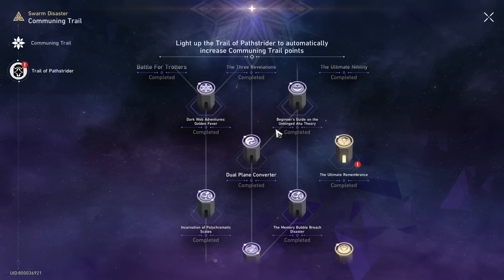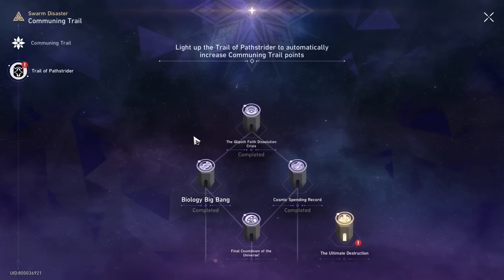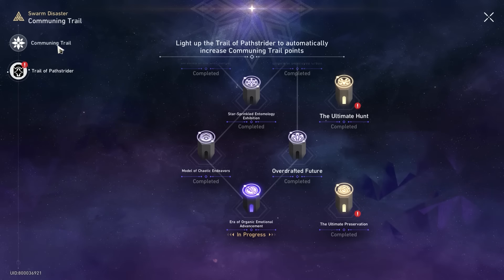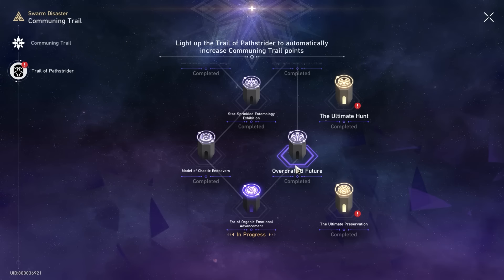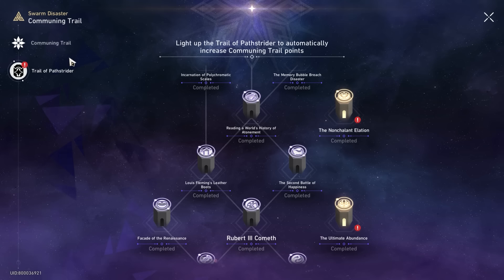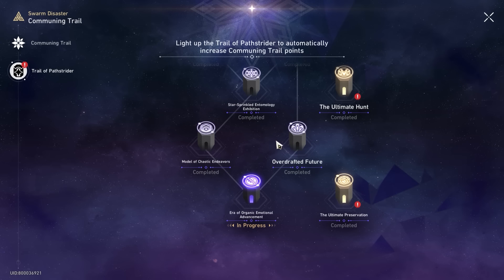How do we speed run this event? If you just want to open one node, you have to clear the communal trial — the Trail of Path Strider — all the way until you unlock the final two. Once you have the Path of Propagation, you'll be able to speed run this event very quickly. So don't worry about this event at the start; focus on it after you clear the Path of Propagation. I have another video on the channel for that. I spent a total of 12 hours nonstop grinding to unlock these, but I'll shorten your time by so much if you stay to the end.